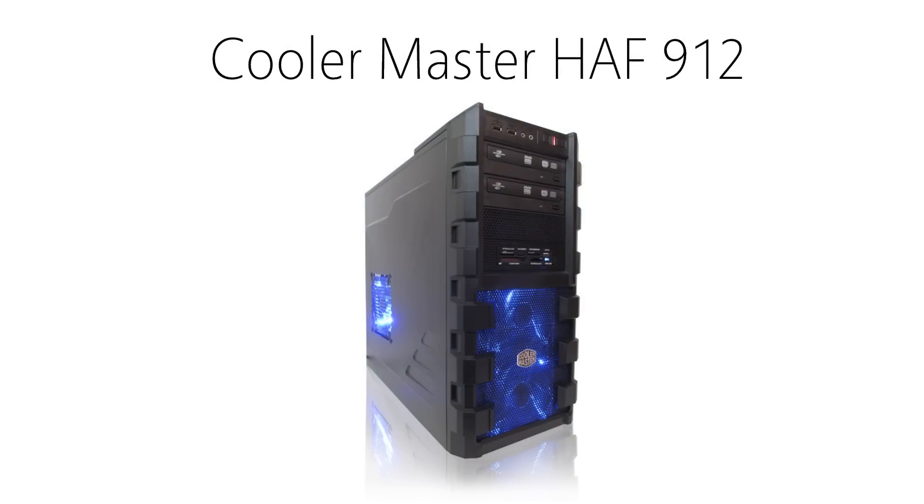Finally is the case, and once again this is where your own personal opinion or your general cheapness comes in. Sometimes computer cases can go up to the hundreds, so to keep this build mildly cheaper but still have a good number of extras, I went with the Cooler Master HAF 912. This is a good quality case that has a clean style and holds everything together really well with some really good airflow. It's your build so you can do whatever you want in terms of a case, but if you just want a cheap, reliable one, you can get this case for around $45.